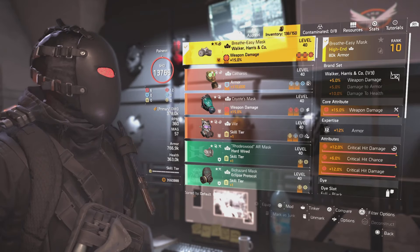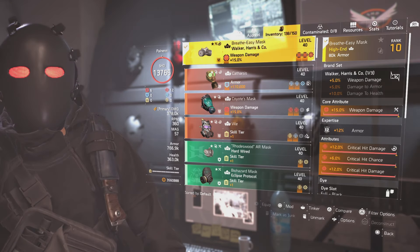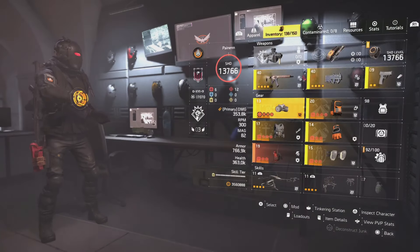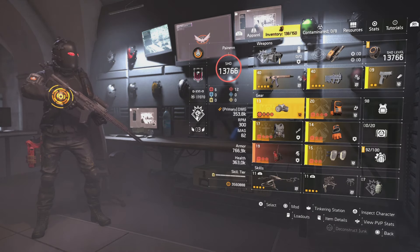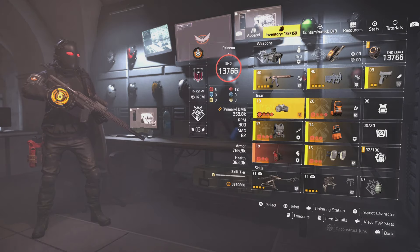So if you have a drone out and you're shooting at the same time, you're getting 40% more weapon damage and 40% more skill damage. I'm using a Walker and Harris mask for the weapon damage — I've got it rolled all weapon damage, crit hit damage, crit chance, crit hit damage. If you're going to favor one over the other, favor damage over chance because your chance isn't going to matter — you're going to stack it up later on.